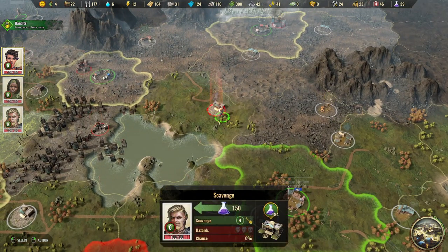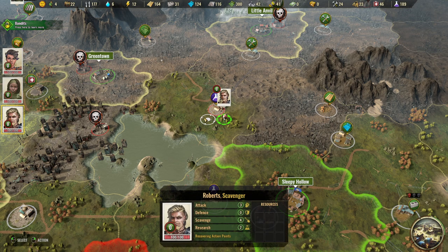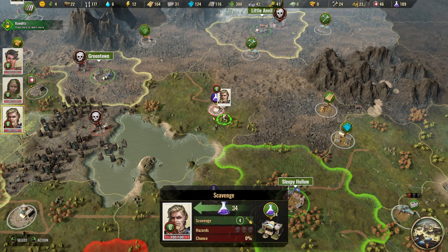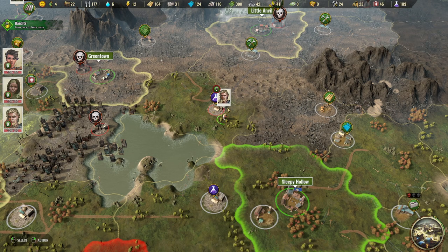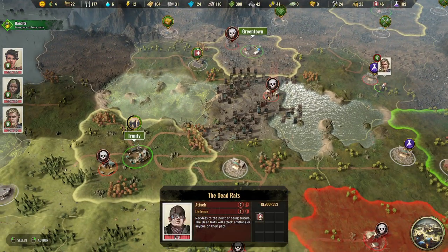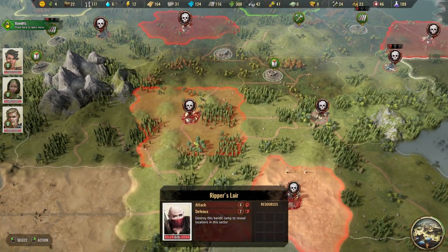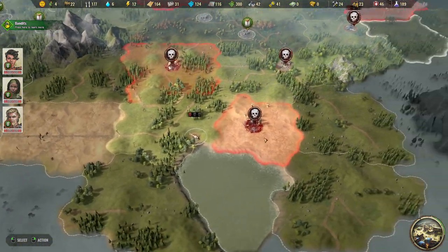She can't quite reach that far on the map. Roberts is scavenging us some more research points - 189 this time. I'd really like to have more research points, you need a lot of them. Those bandit camps seem useless at first but destroying a bandit camp actually reveals more locations in the sector - so there are more things appearing once we clear them.